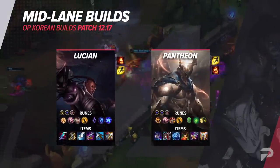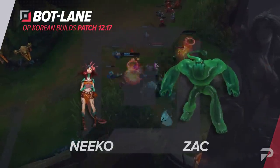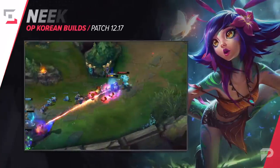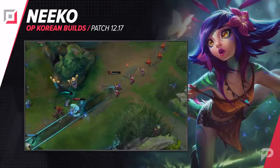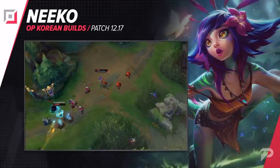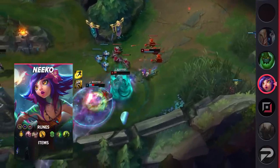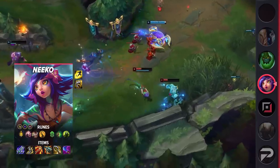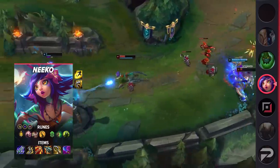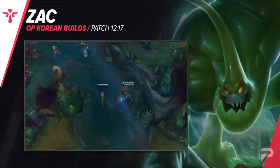In the bottom lane, our first build is for Niko ADC. Niko is still gaining traction for good reason — she's able to peel for herself and deal a solid amount of hybrid damage. It's worth noting that she also runs Exhaust to make it even harder for enemy divers. For runes, take Lethal Tempo, Presence of Mind, Legend: Alacrity, Coup de Grace, Second Wind or Bone Plating, Overgrowth, Attack Speed, Adaptive Force, and a defensive rune of choice.